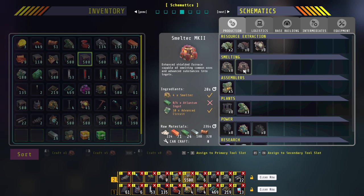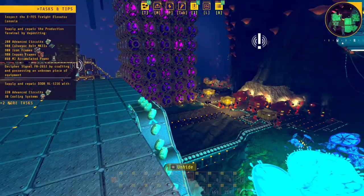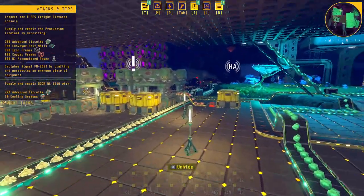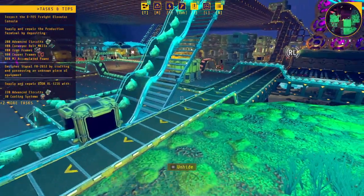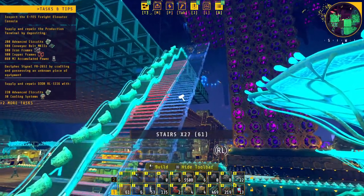What does the atlantum magnet cost? I have 200 circuits right now. It's two advanced circuits each, so upgrading is going to cost a lot. I checked the power — we're doing okay but a lot of machines aren't running right now. Where is the limestone? I'm generating that stuff everywhere — I've got a whole bunch coming out of here. Let's get another staircase going.